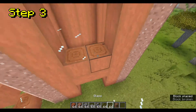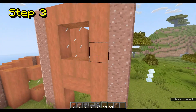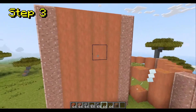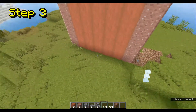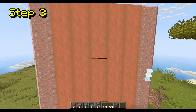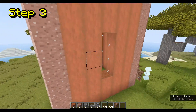Then you're going to want to come over here and take glass panes and put them right there, like so. And put the same on the other side. And then right here, we're just going to do one big window.